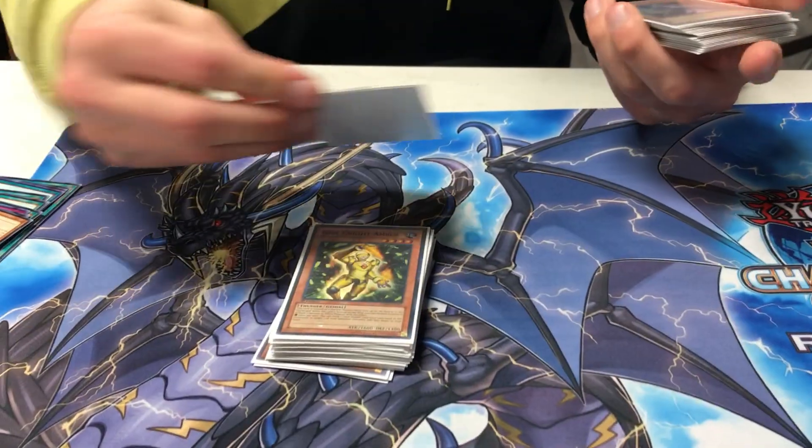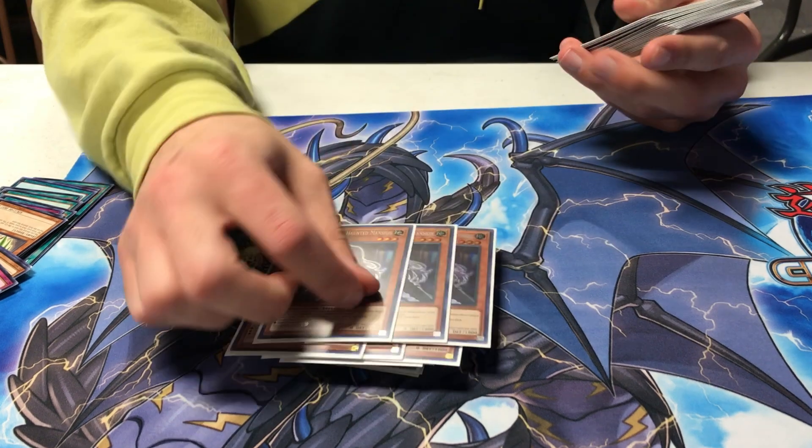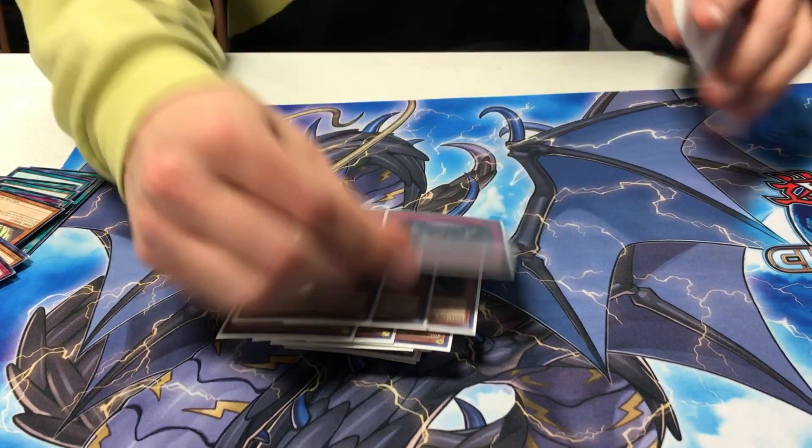I played a ton of hand traps in this build: 3 Ash, 3 Belle, and 3 Impermanence. I felt like these were just the best standalone hand traps. Ash is just good against everything, and it's good for Fargo especially because you're going into an event with the Water Road. Belle is the best in the mirror match because you can stop their Hawks — though I never really saw it effective in the mirror, it was kind of underwhelming. Impermanence was insane all day — negating problems, busted. Someone dropped a Vanity... a Majesty was beating on me and I just did an OTK to them.